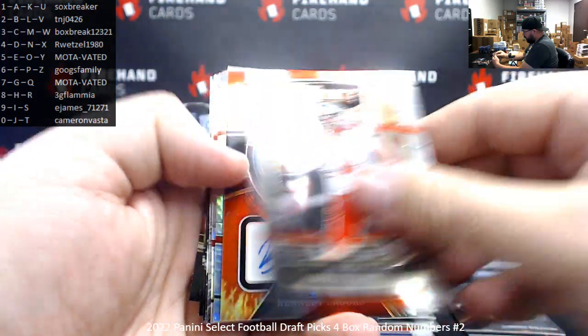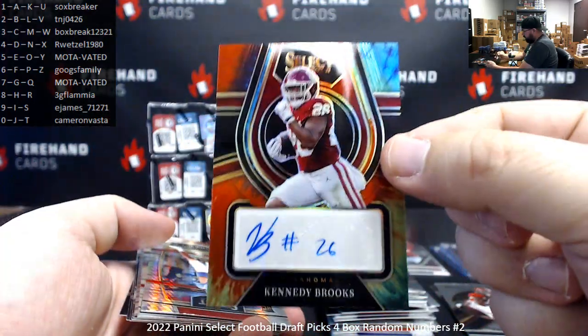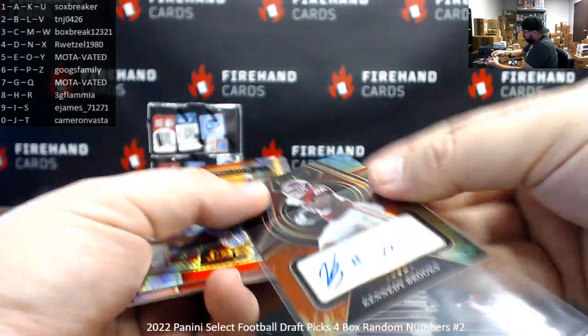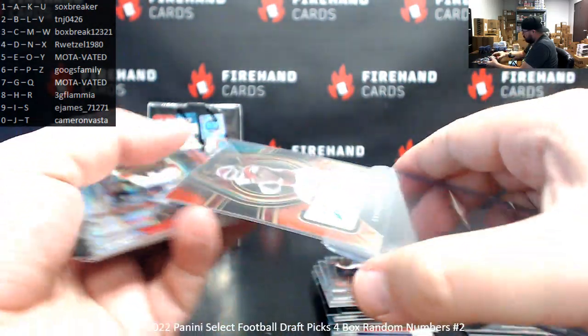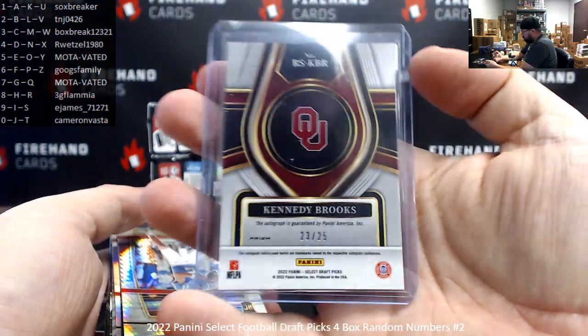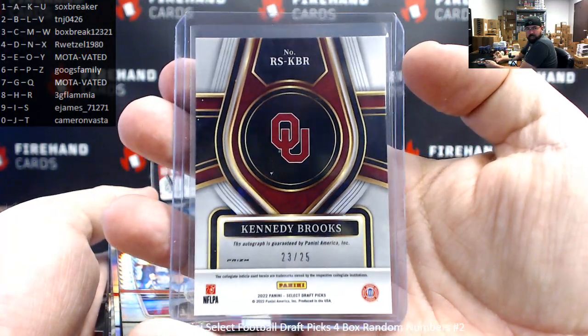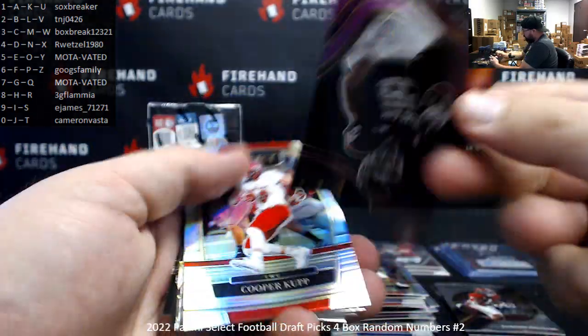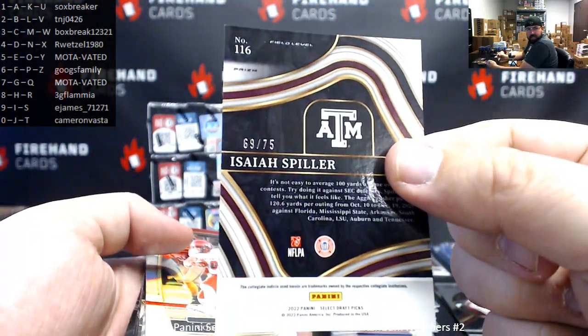Billy's app rookie. Candy Brooks tie-dye auto — this will be serial numbered to 25. We'll utilize the left side serial number on this one — 23 of 25, going to Box Break. Got a purple prism of Isaiah Spiller, 69 of 75, spot nine — E. James.